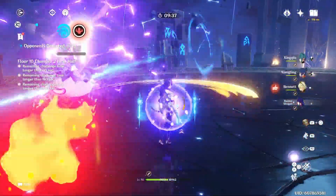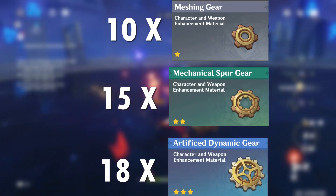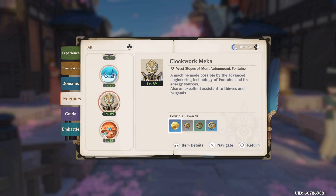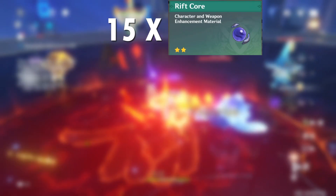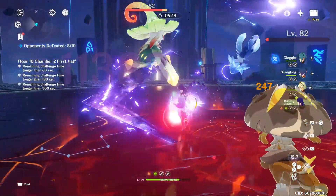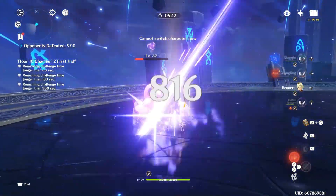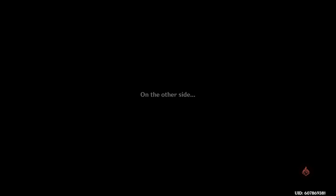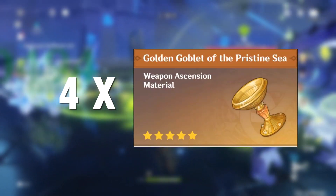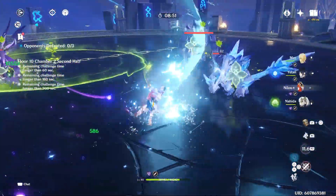For the ascensions of this weapon, you will need gear materials: 10 Meshing Gear, 15 Mechanical Spur Gear, and 18 Artifice Dynamic Gear, trackable via Clockwork Mecha in your handbook. Other materials are 15 Rift Core, 18 Foreign Synapse, and 27 Alien Life Core, trackable via Breacher Primus in your handbook. For domain weapon materials, visit the Echoes of the Deep Tides domain on Wednesdays, Saturdays, and Sundays to farm 3 Broken Goblet of Pristine Sea, 9 Wine Goblets, 9 Silver Goblets, and 4 Golden Goblet of Pristine Sea. Overall, I don't think this weapon is very useful right now, but we'll see as more characters are added to the game.